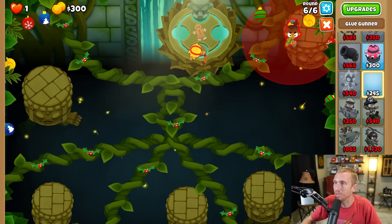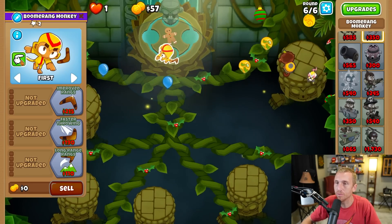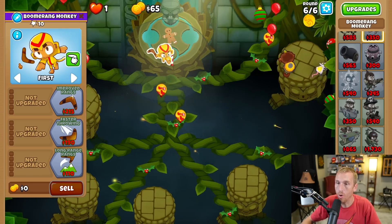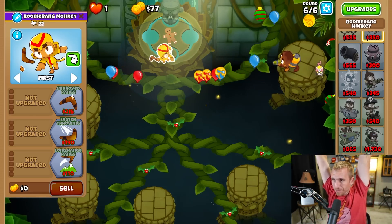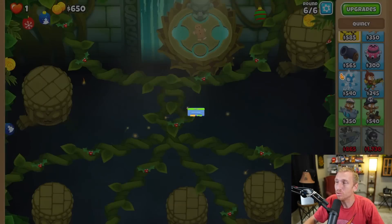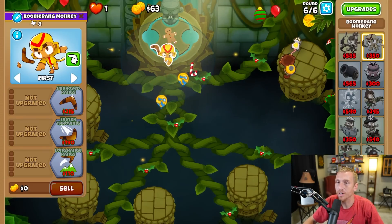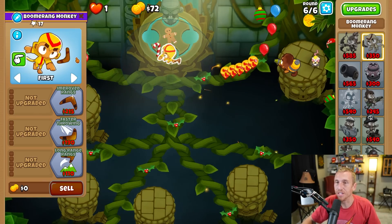We might actually be onto something here boys. So we'll put him there and then put this guy way at the bottom. We might actually be onto something. So we need to wait for that third one — two, three. So I need to go back to left. We wait for the second one — wait for the second one. There we go, there we go! So we can get this every single time now.